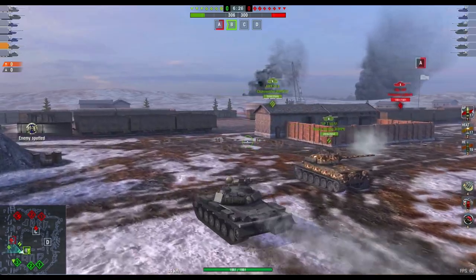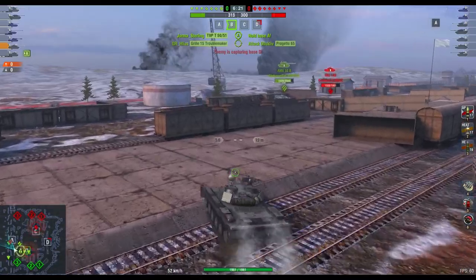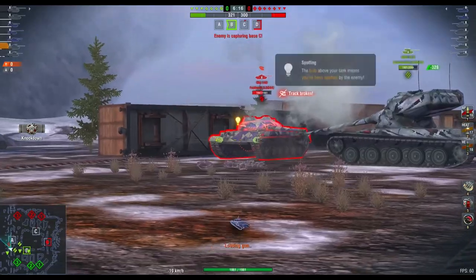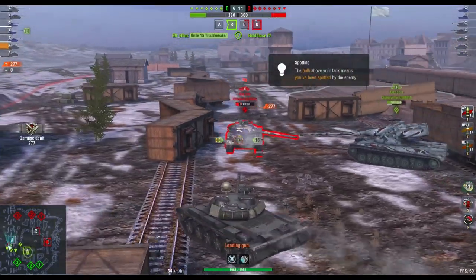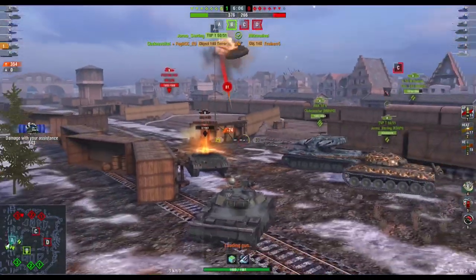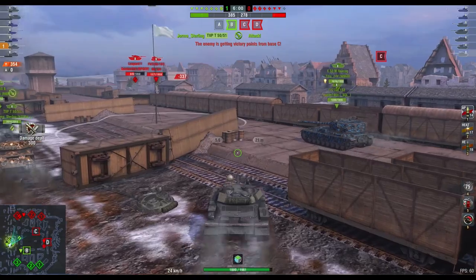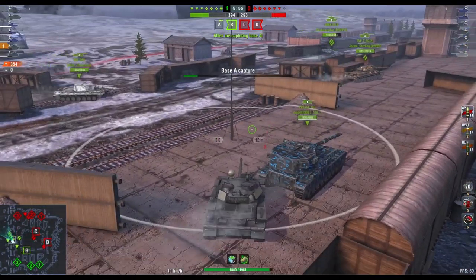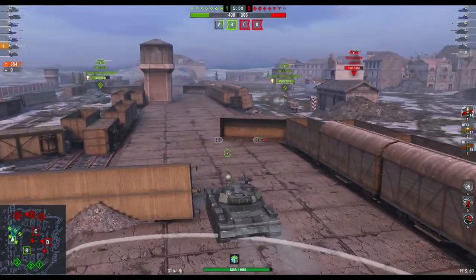That, in itself, requires you to play the tank differently, because there's no safety blanket as such. Not that you'd want to go hull down in this tank too often — not with its mere six degrees of gun depression. Okay, the T-62A only has seven degrees, a trifling one more degree than the Object 140. But believe me, that one degree makes a huge difference, and it allows you to get into positions that utilise your turret armour whilst at least allowing you to shoot. Not quite the same thing with the Object 140.